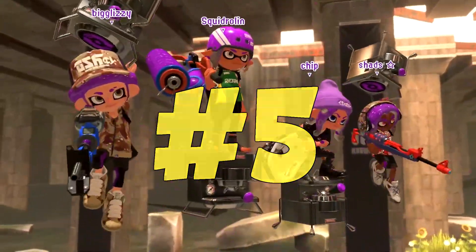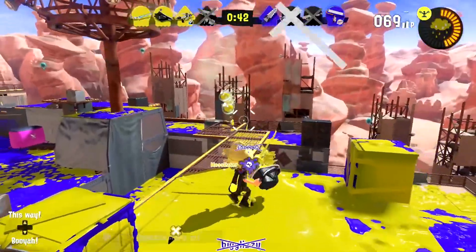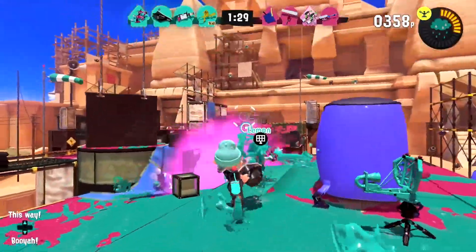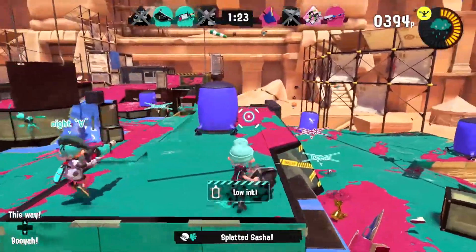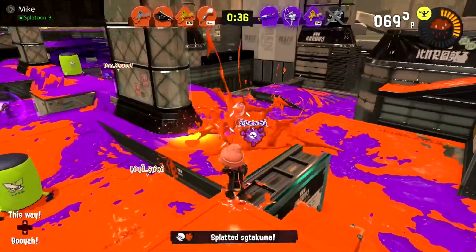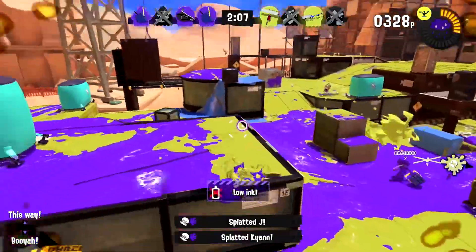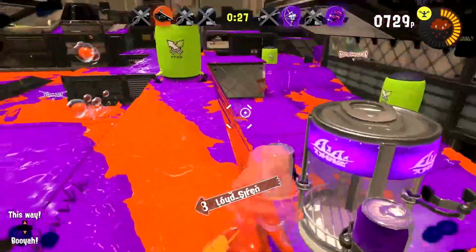Starting out at number 5, we've got the Blob Lobber. The Blob Lobber is the easiest bucket to use effectively. Anybody can find a nice place on the map and lob some blobs all over it. It comes with a sprinkler and ink storm. The sub is special — you just chuck it in the enemy's general direction and it's going to disrupt them. The reason the Blob Lobber is at number 5 is because it has a high skill ceiling. This weapon can be absolutely deadly in the hands of a skilled player — it reminds me a lot of Junkrat from Overwatch and Demoman from Team Fortress 2.